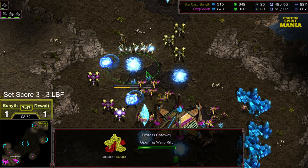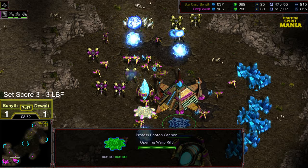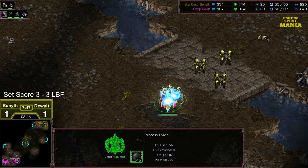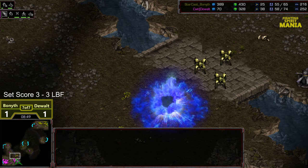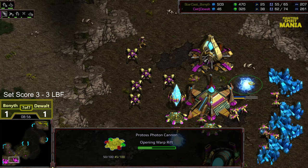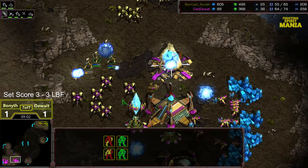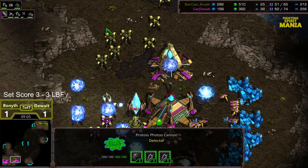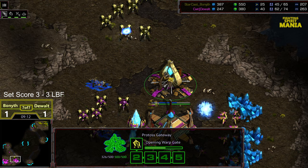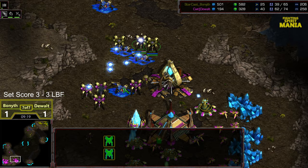Bonneth able to re-micro and focus fire on these gateways. The probes also creating a blockade. Dewalt has probes to lose here — that'll allow the cannons to morph in as well, which softens those zealots up. Great play here from Dewalt. Bonneth is going to have to back out a second. He's going to kill that pylon and get the bonuses that he can. Fourth gateway now dropped by Dewalt, recognizing that it's a four-gate play. That plus the photon cannons — this is going to be a very tough break. The zealots sweeping right back around, but these cannons are going to make up a lot of the difference. With the positioning of that gateway, troops are going to spawn right into the midst of battle, immediately fighting. I think that's going to be it.